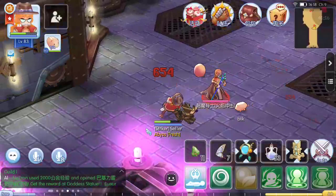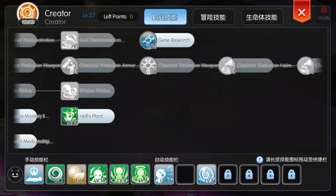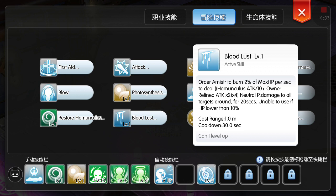Attack me again — now I will summon Amistir. Okay, Amistir, where's the bloodlust? Okay, this bloodlust orders Amistir to burn 2% of max HP per second to the homunculus. Attack. Okay, so the damage of bloodlust is tied to the damage of your bloodlust.